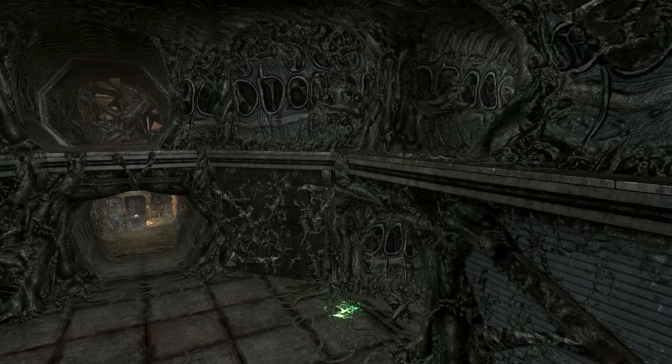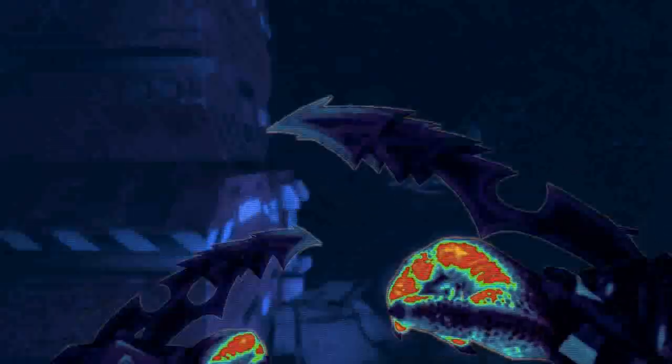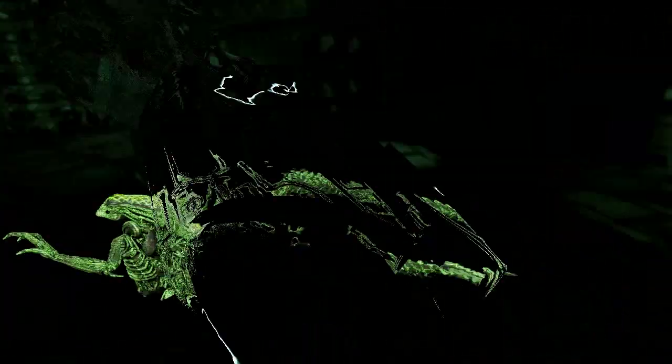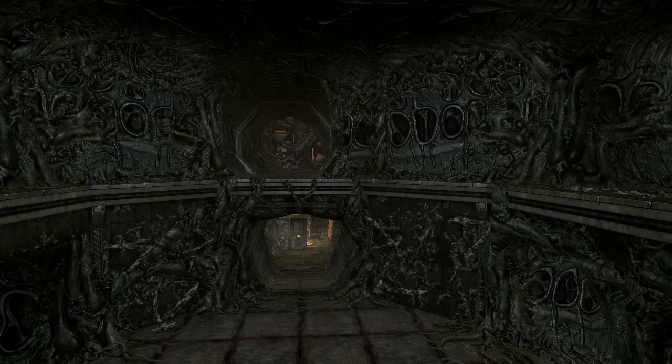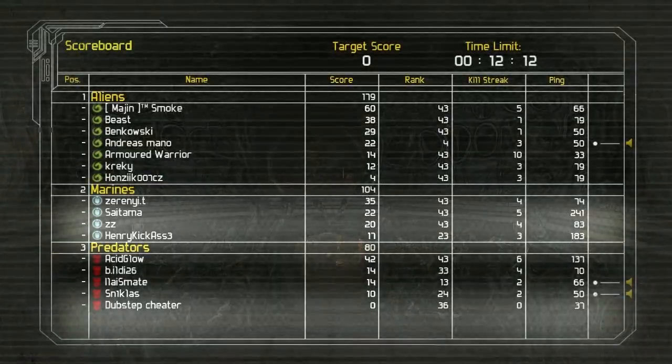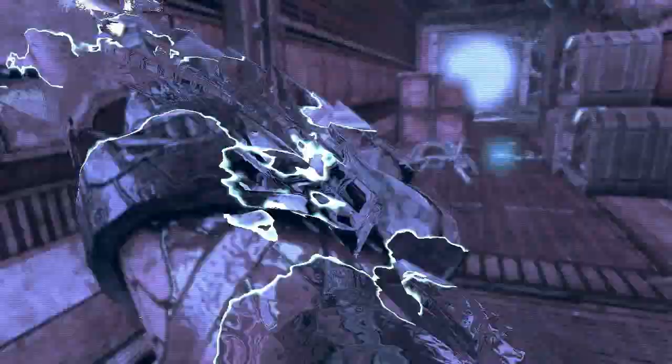Two aliens — wrong target! I face planted. I wanted to go for the alien on the right because he was mobile — if I killed him quickly maybe I could have killed the other one before he finished his stealth attack on that marine or predator. The game does have some aim assist or auto-aim with melee combat, and sometimes it messes me up.